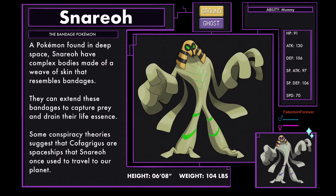I ended up giving some glowing trace lights to the pattern on the chest, which makes it look like it's glowing spooky green from within. Snero, the bandage Pokémon — a Ground and Ghost type. A Pokémon found in deep space, Snero have complex bodies made of a weave of skin that resembles bandages. They can extend these bandages to capture prey and drain their life essence. Some conspiracy theories suggest that Cofagrigus are spaceships that Snero once used to travel to our planet. Snero has the ability Mummy.